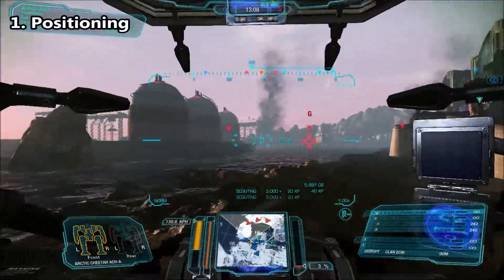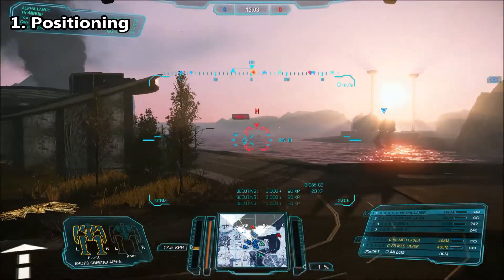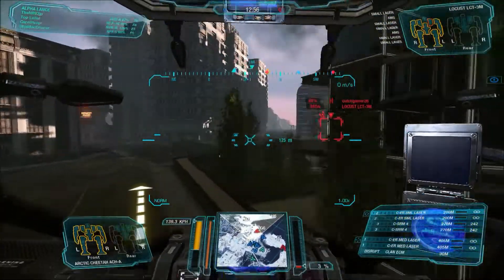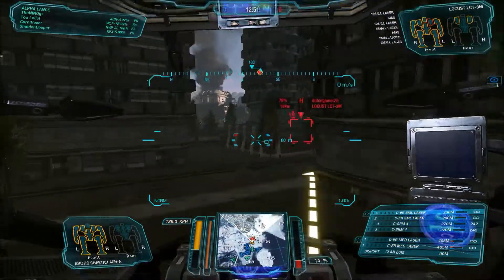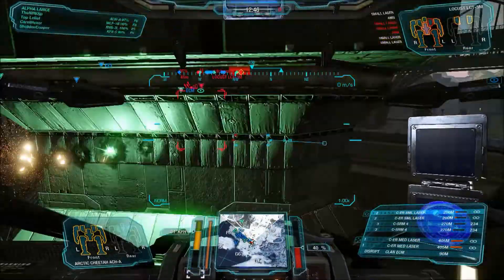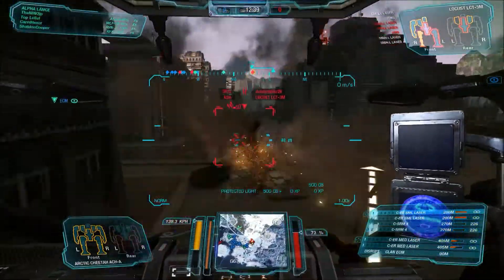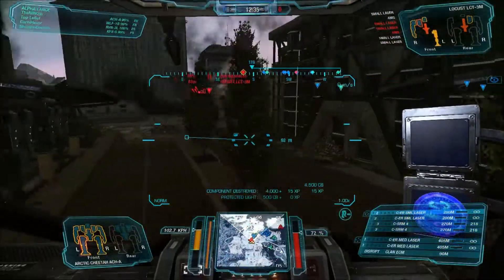Positioning can be considered half the battle in MechWarrior Online. With great positioning comes free damage on enemy mechs, safety in numbers, and an escape if needed. It is certainly easier to tell when you have bad positioning than when you have good. Mistakes are quickly felt when you bump into enemy mechs, are caught alone with too few numbers, and more subtly when you are losing damage trades with your enemy. When trading shots with the enemy, just keep your mindset on numbers. Is there more than one enemy shooting you at once? Then you're likely losing your trade.